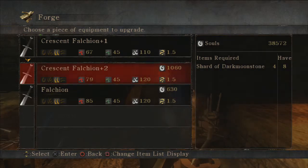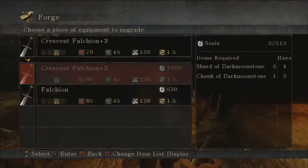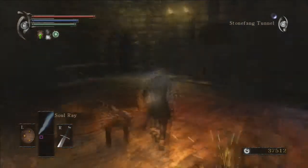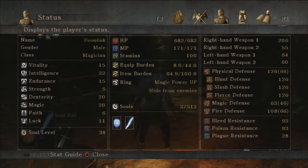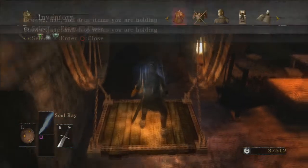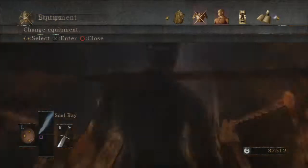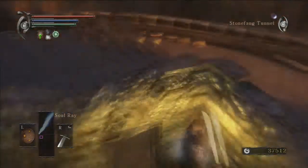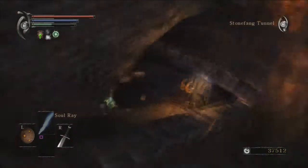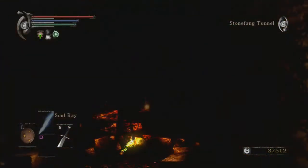So now we should be able to upgrade the Crescent Falchion — and as you can see, we can. Dark Moonstone — I reckon that's better than normal Moonstone shards. That worked out well. Unfortunately we can't upgrade it again, but this is a pretty damn good weapon for us right now. We've reached 20 dexterity — that's a good amount to stop on. So now I guess I'm going to be prioritizing the upgrading of magic. The weapon does 206 damage — I'm happy with that. A weapon that does 206 damage attacking this fast is pretty good, and that's going to be good for this upcoming area.